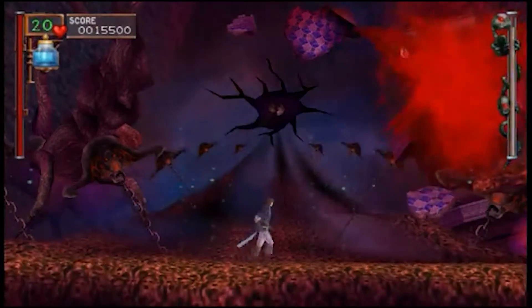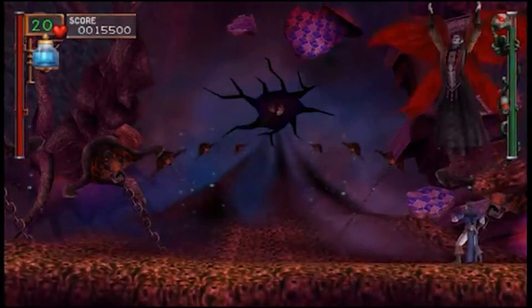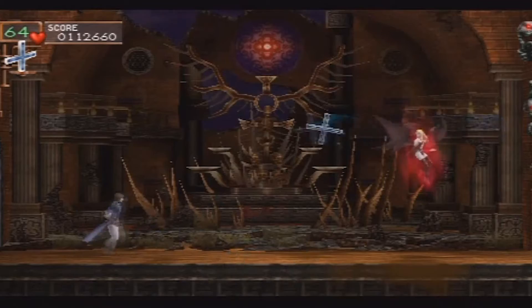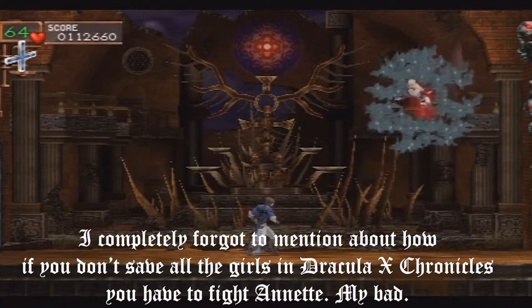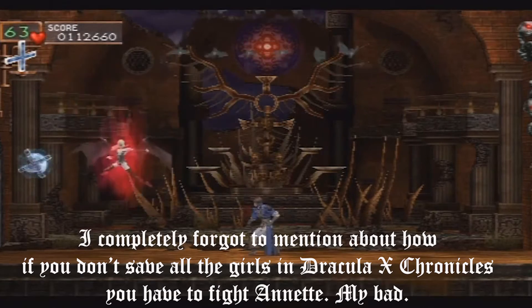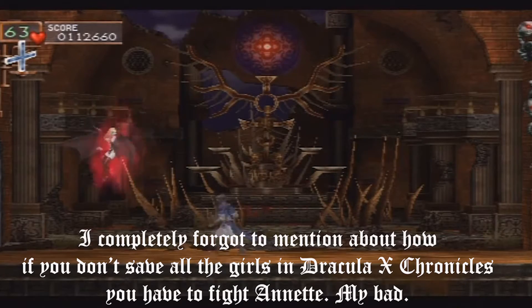I can take out the first two forms with little to no damage, but god damn this third form is honestly tough! But we beat Dracula, and the castle crumbles, ending Rondo of Blood! So that was the story of Rondo of Blood. Overall, it's actually pretty good. The stakes are quite high, given that Dracula went as far as to kidnap the lover of our main hero, as well as having more deadly forces to deal with. But with the story finished, let's move on to gameplay.